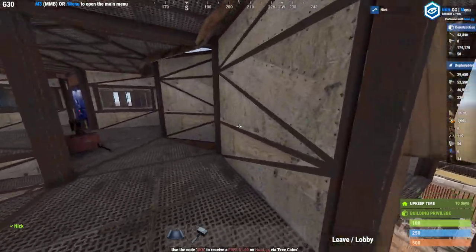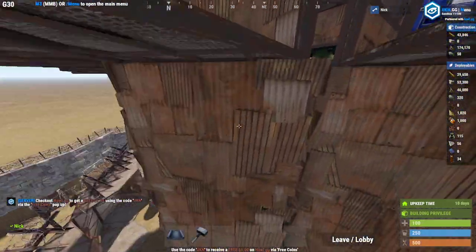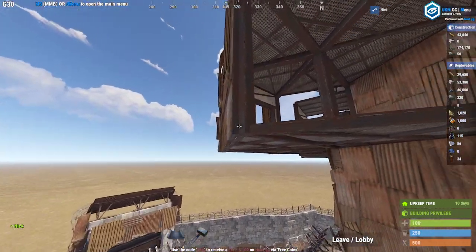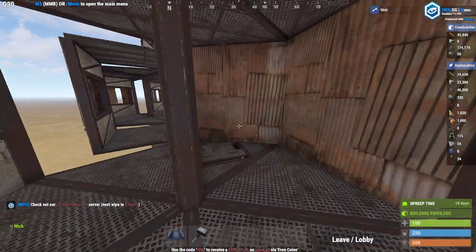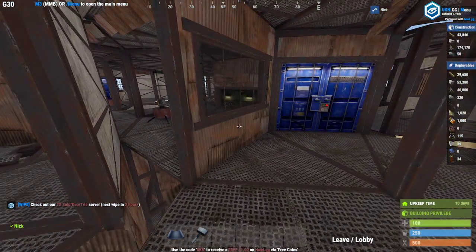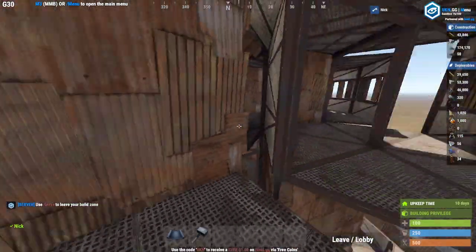The turrets also cover this floor. They cover these openings, so if they ever ladder up into your shooting floor — they're going to come up, put a ladder, jump on it, and try to make it around this corner, which is very difficult. If they do make it up, there's nowhere they can go. They can run one way, they'll get shot by a turret. They can run the other way, they'll get shot by a turret. They're not going to have a really fun day standing on your shooting floor.